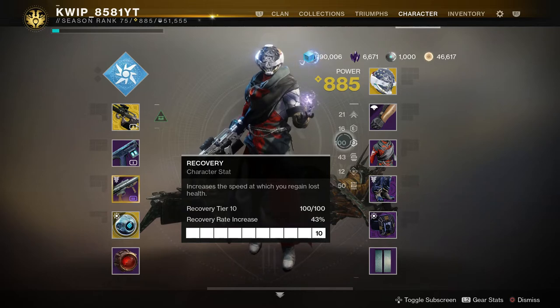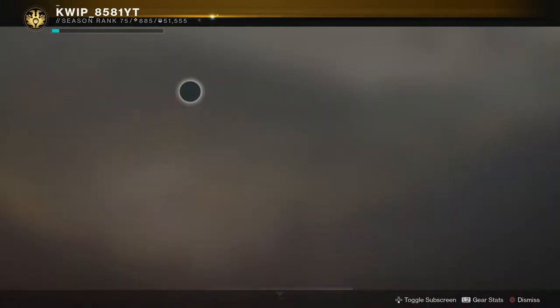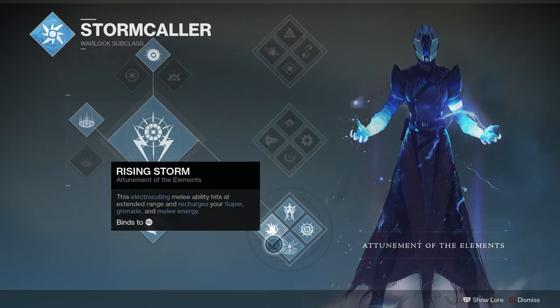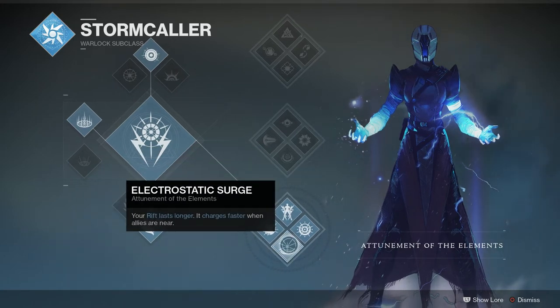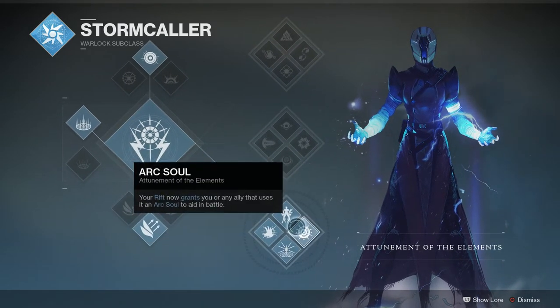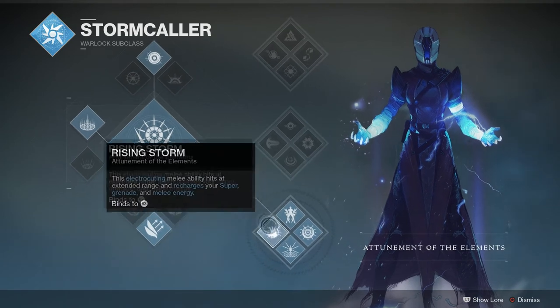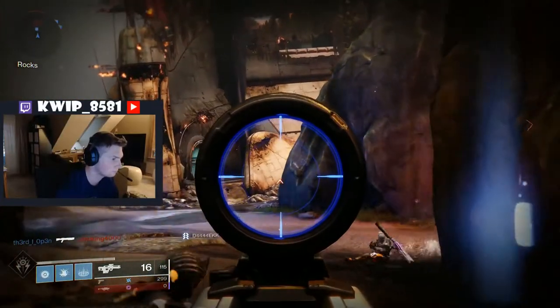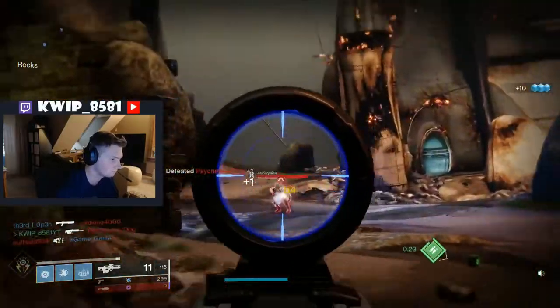Warlocks also had healing rifts, and probably the best subclass of the early game in Destiny 2 was bottom tree Stormcaller. This gave you Arc Souls, which were really great because there was so much emphasis on primary gunfights and the Arc Souls would help you out in that. Rifts were pretty essential, and getting your rift cooled down more by being around teammates helped a lot. Overall this was just a great subclass for this time. Pulse Grenades were by far the best grenades in the game, and Stormcaller had those — so I'm using those in this video. That's kind of the whole loadout and all the things that were meta in Destiny 2 Year 1.